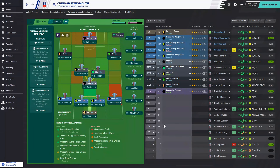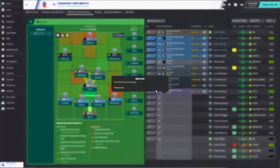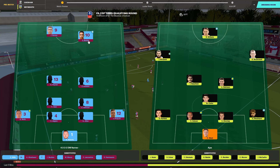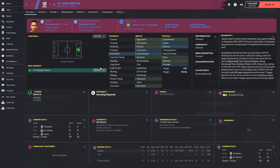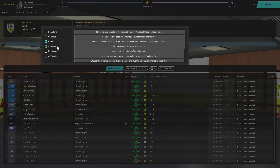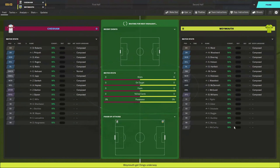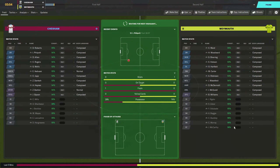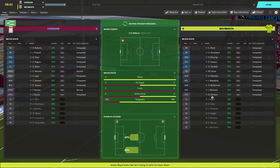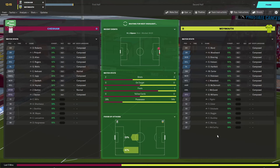Team news — none really to go over. It is our strong side, so let's jump into this game. I do know Zane Banton here; I had him in a previous version of Football Manager and he has some incredible pace, so we will have to watch out for him. And we are underway — once again we are the away team, so no home field advantage for us. We do have some nice away kits though, so no complaints there.